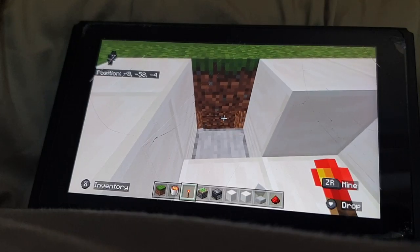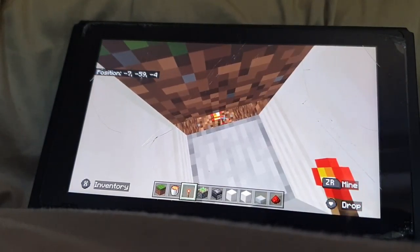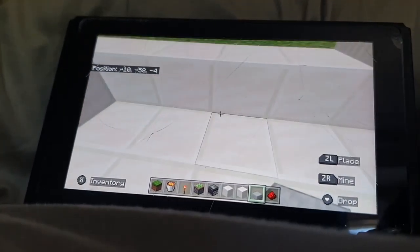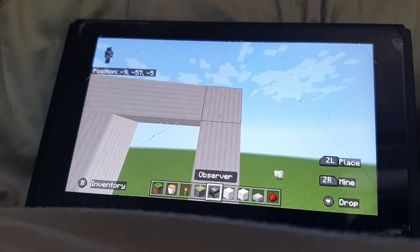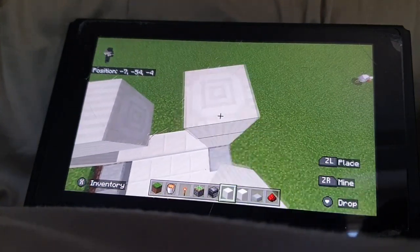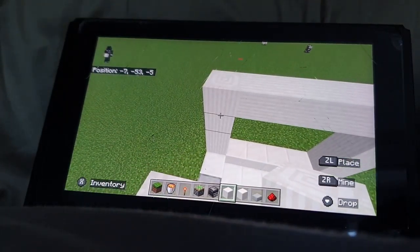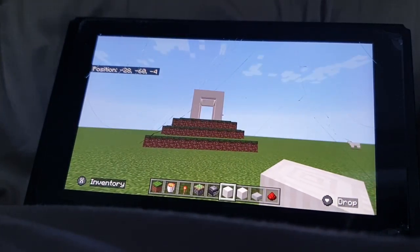Cover this up, and then you'll say 'only one percent can get in here and break this torch.' You want to cover it up and tell them only one percent can reach that torch and break it. Decorate it — let me just decorate it. This is actually a bit survival-friendly but you'll need a lot of lava buckets. Now this is our temple.